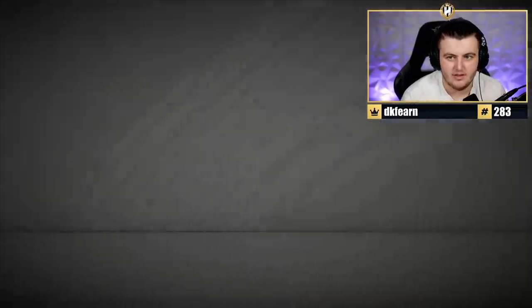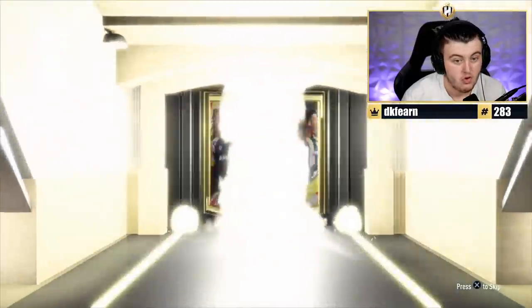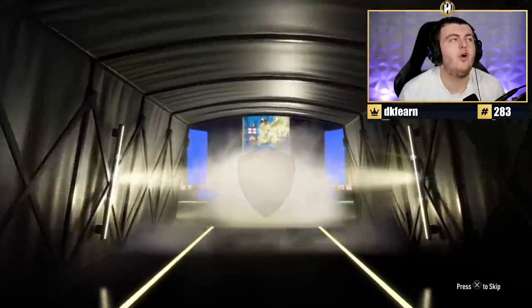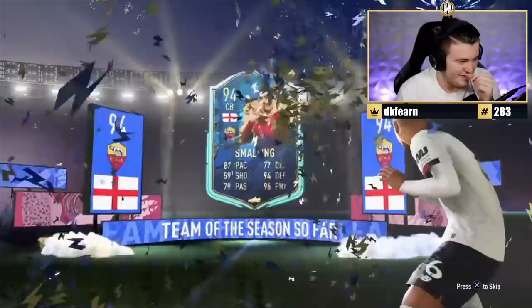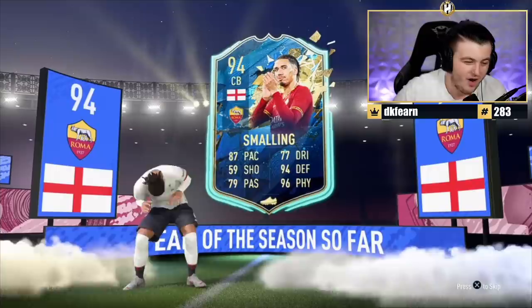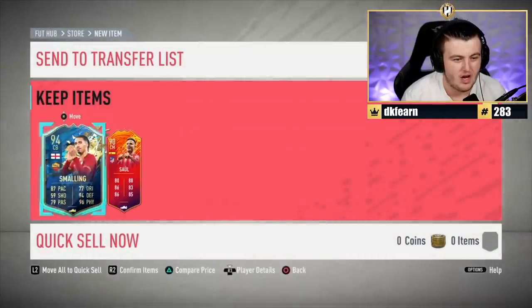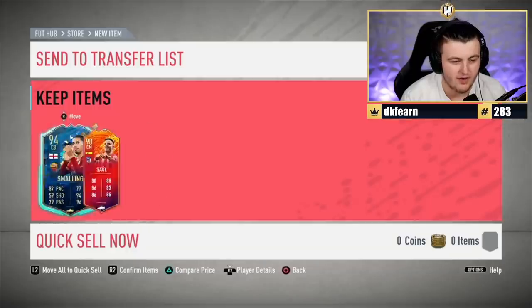Electric Eels pack - what are we getting? Team of the Season - Polish - it's Lewandowski! English center back - oh, it's Smalling. I thought that might have been Joe Gomez. I got so excited. I forgot about Smalldini - that's a bit of a troll. What else is in the pack? Headliner Saul. These two players I've seen a lot of people getting in chat, so it was probably overdue that we got them.